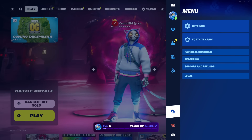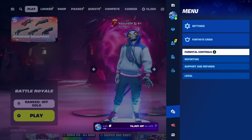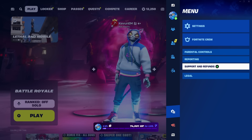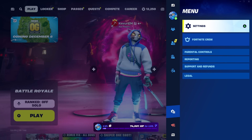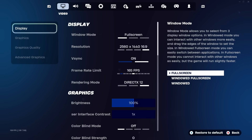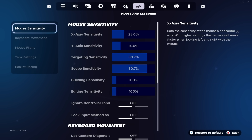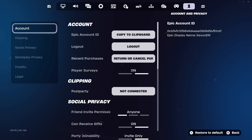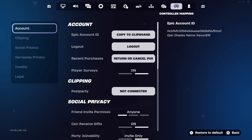Right underneath Voice Chat is the tab we're looking for, called Menu. Make your way to that tab and on the right you're going to see a bunch of other tabs: Settings, Fortnite's Crew, Parental Controls, Reporting, Support and Refunds, and Legal at the very bottom. From here, go to the very top and click on Settings. This takes us into the main settings menu of Fortnite, starting in the Video section. Navigate all the way to the right tab by tab until you reach the one called Account and Privacy.